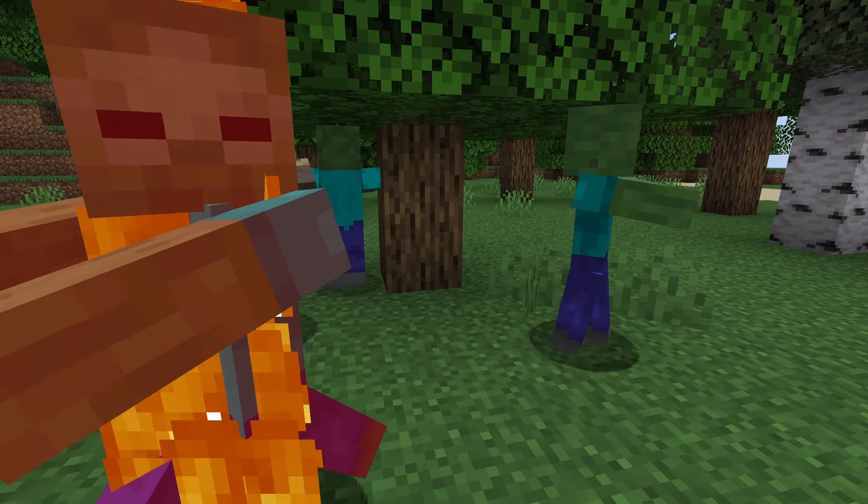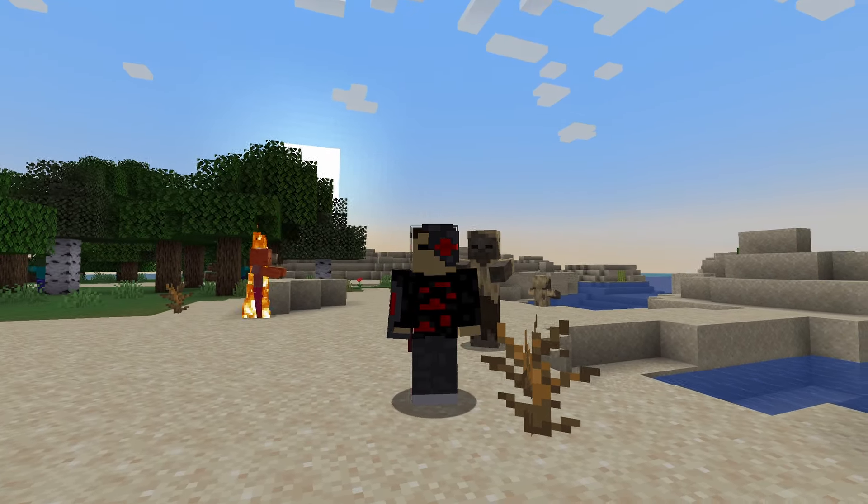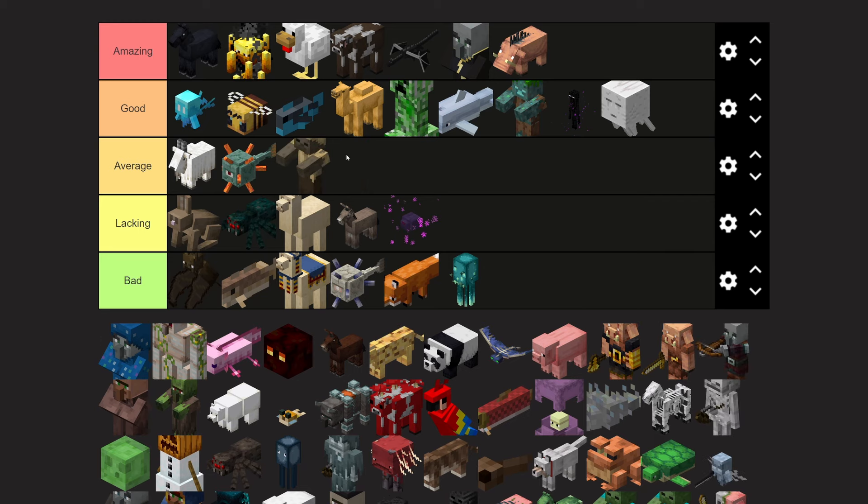Husks are the desert equivalent of the zombie, and they're pretty much the exact same mob. However, the husk can give you hunger when it hits you, which can be kind of annoying. So they're going in the average tier.